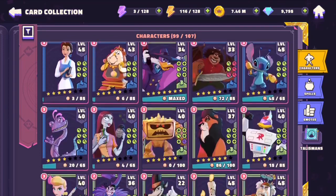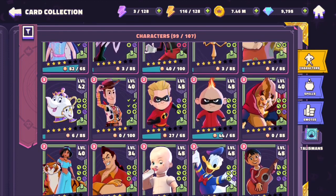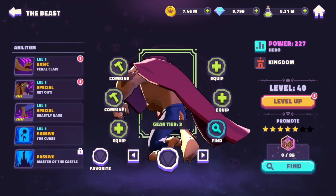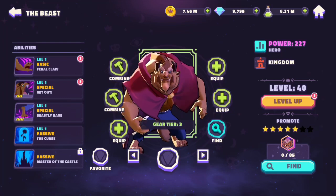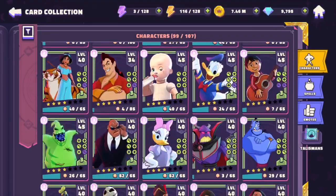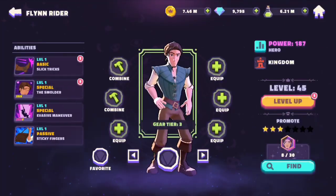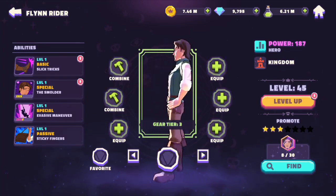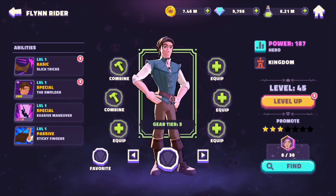Hello everybody. Today I'm here with two new characters to showcase for Disney Sorcerer's Arena, and by the time I've uploaded this video I've actually already unlocked Rapunzel, which I'm sure people are more interested in seeing than the Beast, who has been out for a long time. But I like to do it in the order that I unlock them, and in this case I've already unlocked the Beast, so we're going to be showcasing him with Flynn. It makes a lot more sense to do Rapunzel with Flynn, but I'm not going to be doing it that way.